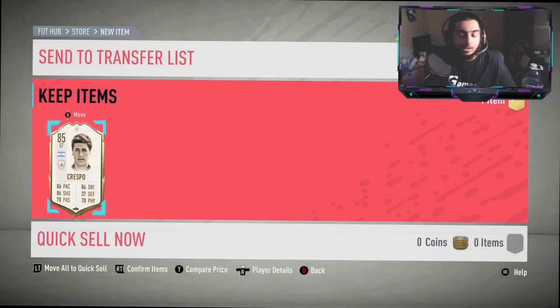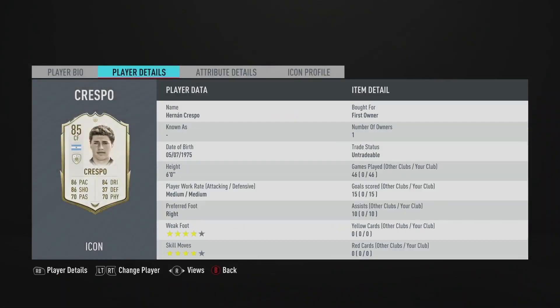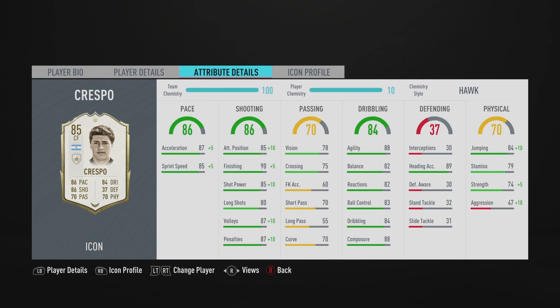I could have that with Luis. So that's me getting Crespo in a base icon pack — obviously not what you really want to see. This guy goes for about 240k on the Xbox market. He's not too expensive: 86 pace, 86 shooting, 70 passing, 84 dribbling, 37 defending, 7 physicality.